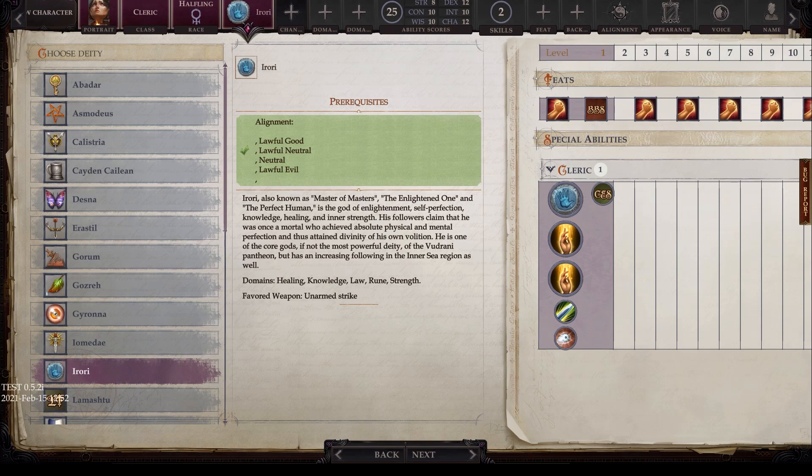Herory has alignments of lawful good, lawful neutral, neutral, and lawful evil. Also known as Master of Masters, the Enlightened One, and the Perfect Human, he is the god of enlightenment, self-perfection, knowledge, healing, and inner strength. His followers claim he was once immortal, who achieved absolute physical and mental perfection and thus attained divinity of his own volition. He is one of the core gods of the Vudrani pantheon, with an increasing following in the Inner Sea region. His domains are healing, knowledge, law, rune, and strength, and his favored weapon is an unarmed strike.